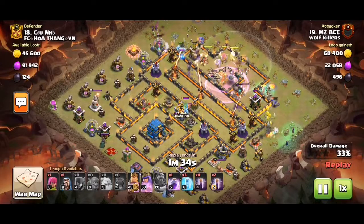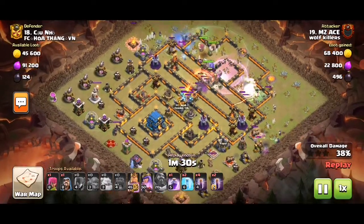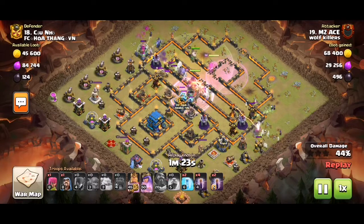We notice that the base has all three single infernals, which makes it easy to swarm the base. Super minions come out of the CC, which is kind of annoying.